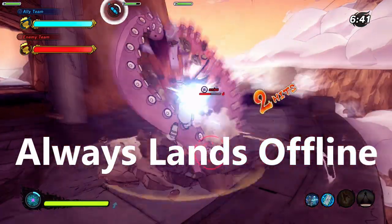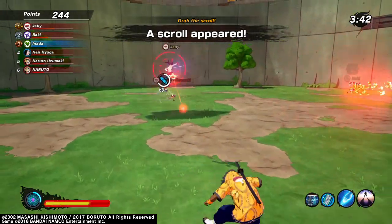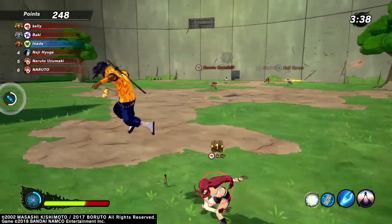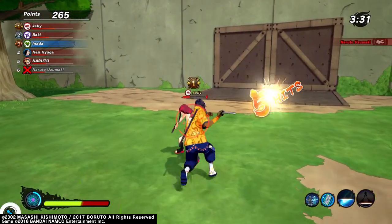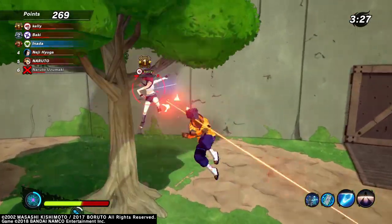Shadow Possession can't be blocked, so when you're doing flag battle, base battle, or even barrier battle and you have an enemy that just stands there and blocks to prevent you from completing your objective, hit them with a Shadow Possession Jutsu. Be careful when doing this to someone standing on a base though, because while they're standing there, that timer will keep ticking up and they'll capture the base while you have them trapped.